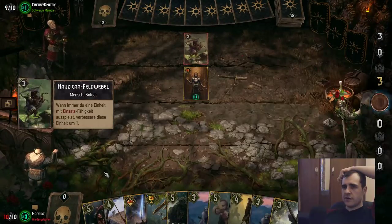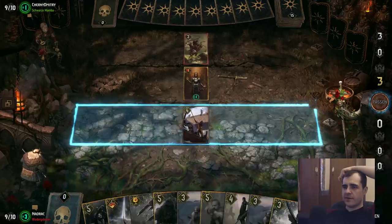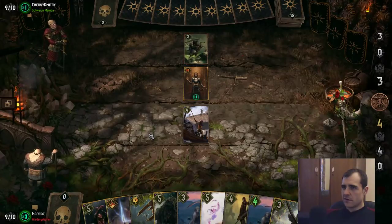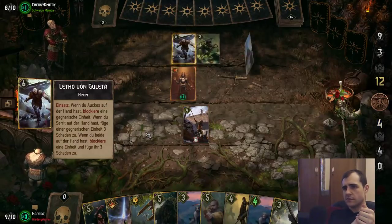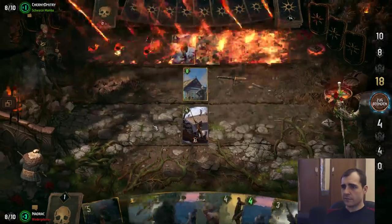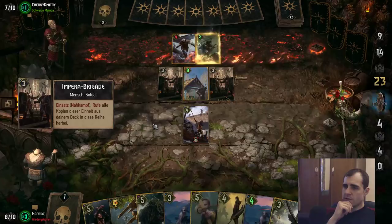Sure, I need Dimitri. Nausicaa felled the bell. Let's start with the Smuggler. Interesting. Let's Ragnarok him.